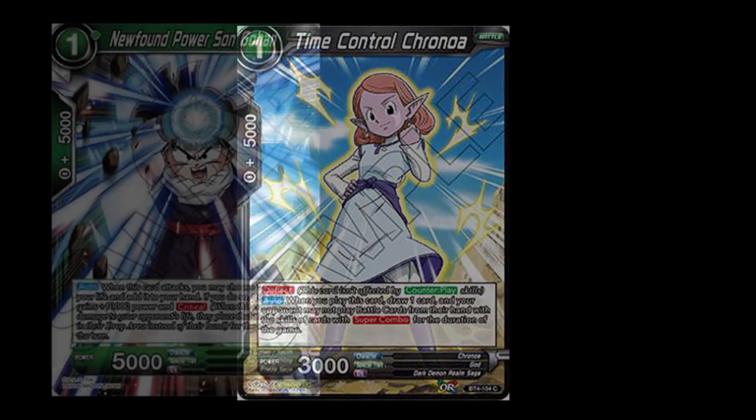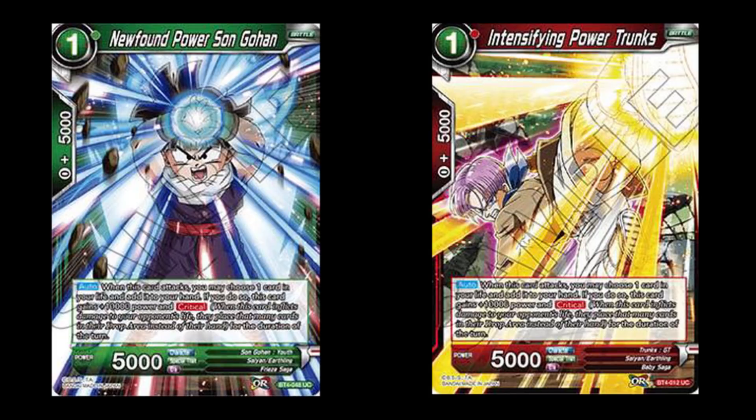In second place, we have Newfound Power Sun Gohan and the counterpart, Intensifying Power Trunks — green and red both got major support cards similar to their arch rival, Kaba. These are one-drops that, when they attack, allow you to move a card from your life area to your hand, gaining Critical and plus 10k. They're a little better than Kaba in the sense that Kaba would give your opponent resources in early game — these cards take resources instead. However, Kaba isn't out because it gains double strike, especially useful when going for game. These crit attacks are single strike, so they won't damage your opponent as much, but they deny them resources while gaining your own.